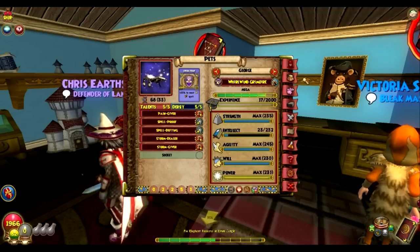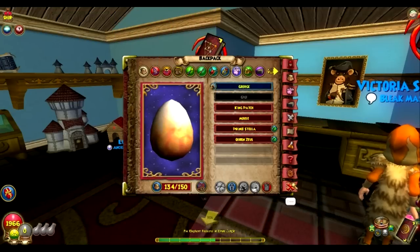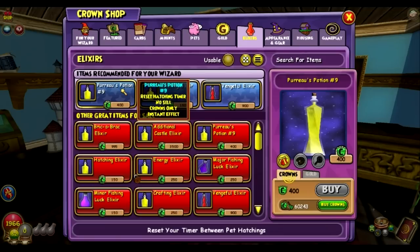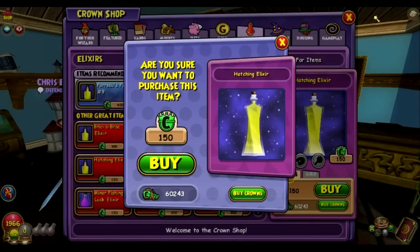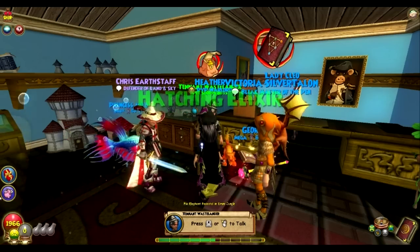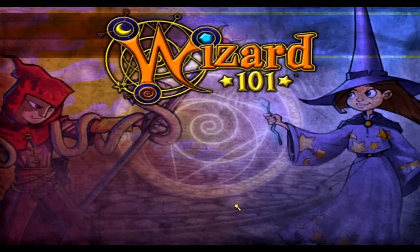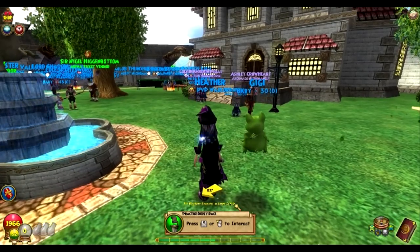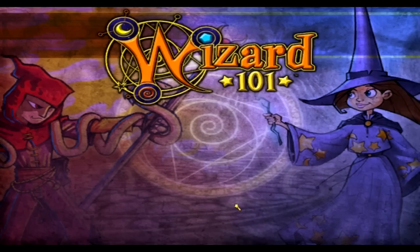Our Piggle is right there – she's not even hatched yet, she needs about four minutes. Let's go ahead and hatch her using a hatching elixir. Now our Piggle is there – she's green. Don't worry, you're not going to keep this pet; you're going to keep hatching until you have the target pet's appearance, because that helps your talent pool.